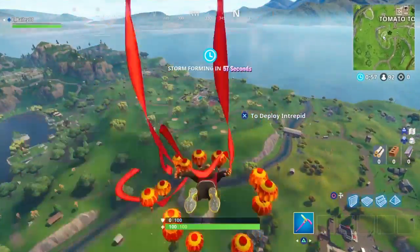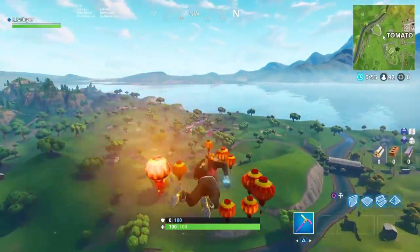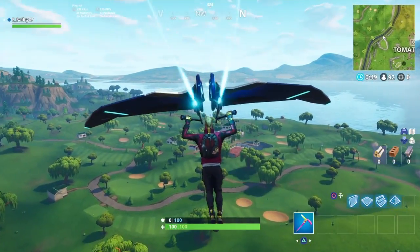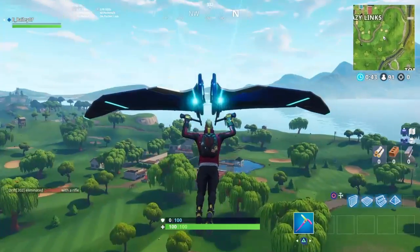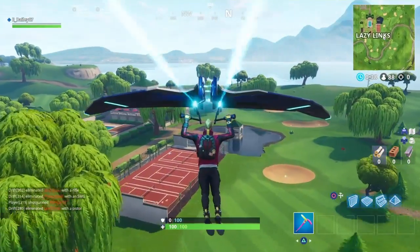Where that little faint picture is — that's the battle star. If you can tell what it's shaped like, that's where it is. So we're heading to Lazy Links right now, because that's where the battle star is. I've already gotten this, but it should be right on top of the big building.